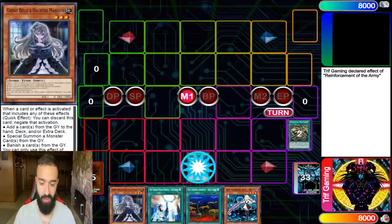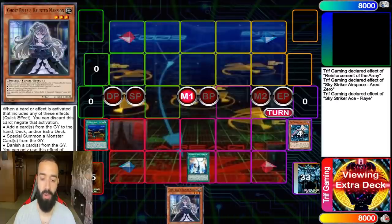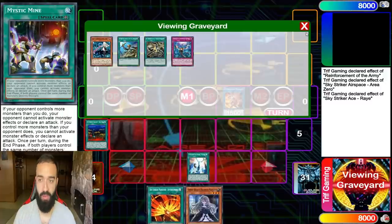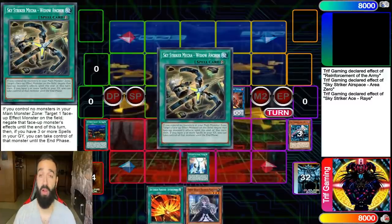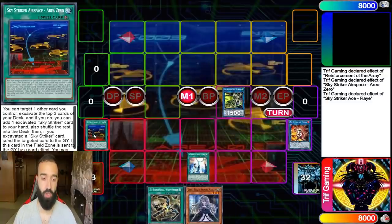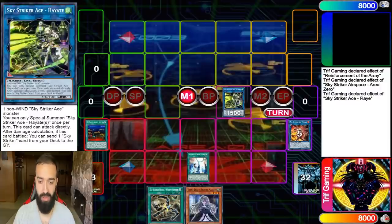Rota into Ray — Ray pop pop, you get Kagari, you get a free Afterburner. You could have got Widow Anchor if you wanted as well, maybe pop another card with Afterburner too. You could store some extra counters here, or pop your Area Zero eventually to get a second Ray. Here I'm going to go into Hayate and send everyone's favorite card.